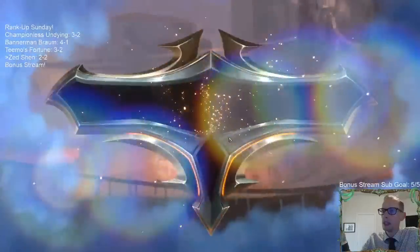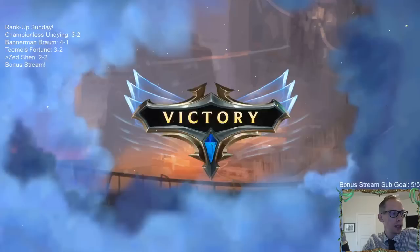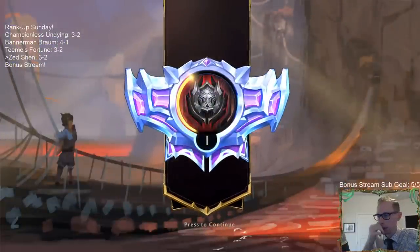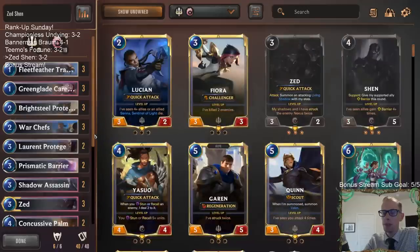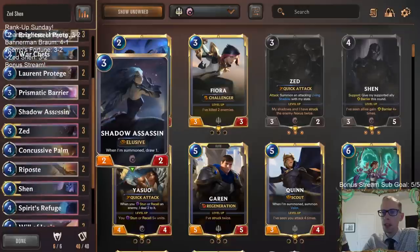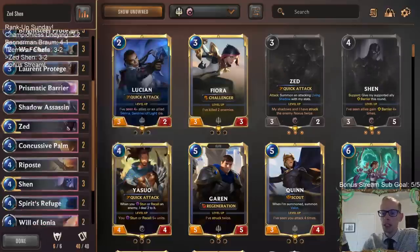GG. Alright, I was gonna challenge Greenblade Duo there by the way, not Zed — challenge Greenblade Duo because our 2-4 could still block Zed so we would've been fine there. Usually Demacia challenger stuff is favored against elusives — that's a good matchup for us. Our hand was also pretty good. I wonder if instead of Shadow Assassin maybe we should play another Protégé and just go three Protégés.